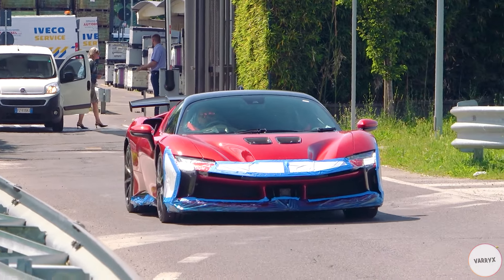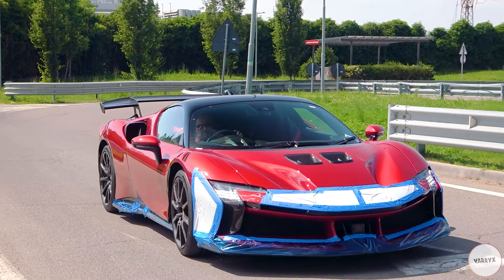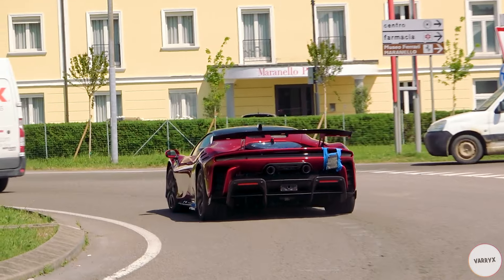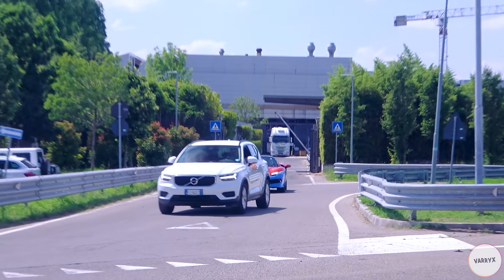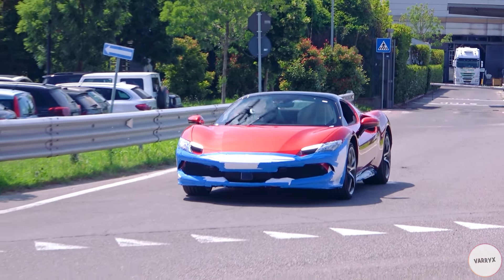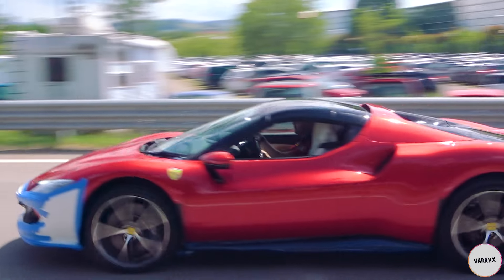Unfortunately I also think it's Rosso Corsa! Behind these cars we should have a Rosso Corsa 296 GTS — exactly like that one, but with the black contrast roof!